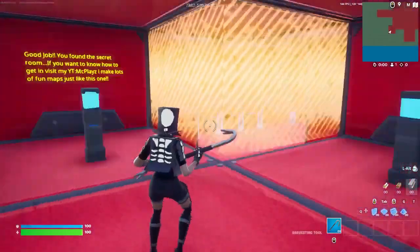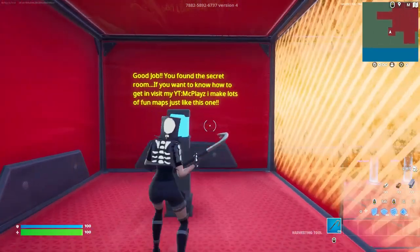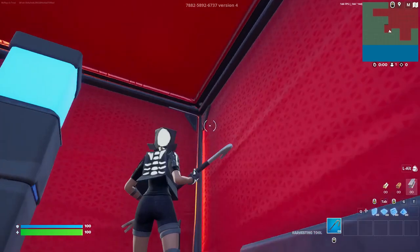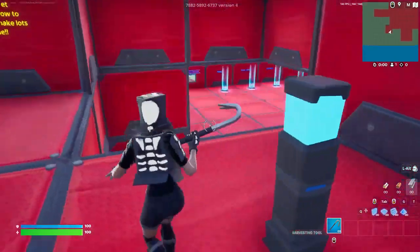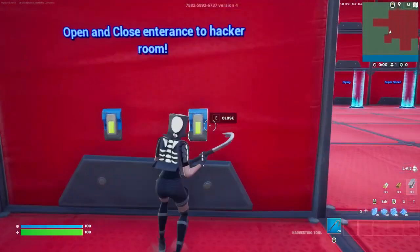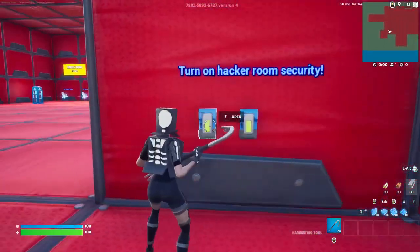Dance anywhere in this area and it'll say 'Good job, you found the secret room.' If you want to know how to get in, visit my YouTube — but you guys already know if you're here. If you have a gun you just shoot this corner; if you don't have a gun you can pickaxe it. It'll remove that barrier and then you can re-close the barrier so no one else can get in.